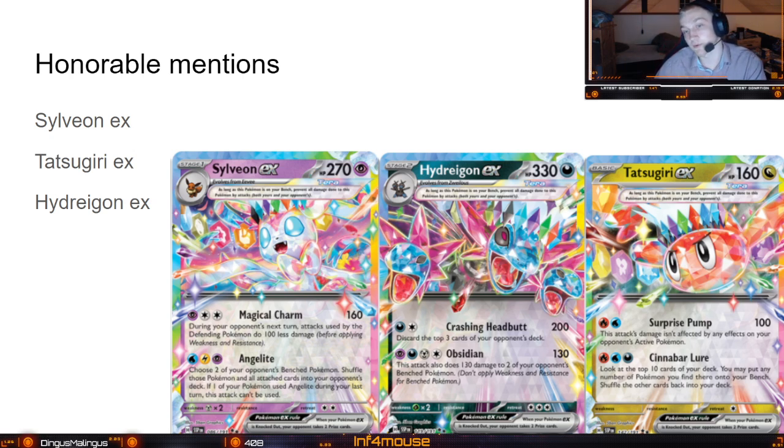The one I am most scared to see is Hydreigon EX. It's a really strong card. First off it has Crashing Headbutt — 200 damage and discard the top 3 cards of your opponent's deck — which is insane. But that's not even the strongest move. The strongest is Obsidian Drill: 130 damage to two of your opponent's benched Pokémon and 130 to your active. That means it can take down almost every deck in a few attacks, since most two-prize stage-one evolutions are around 260 HP. It does a massive amount of damage, so that's why we have to look out for it.